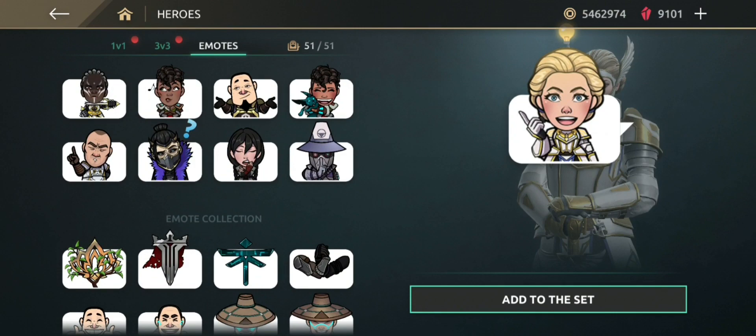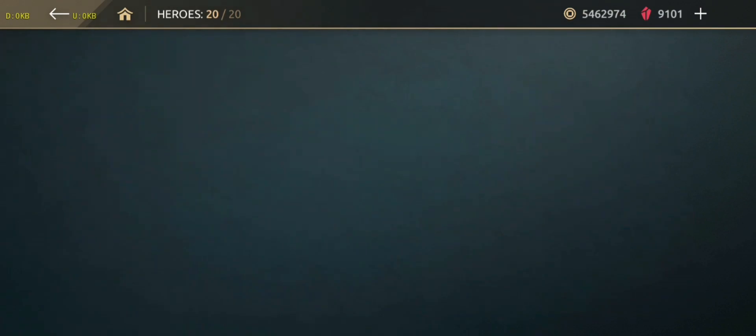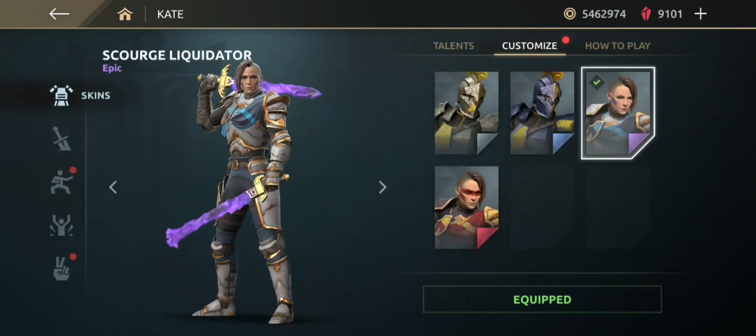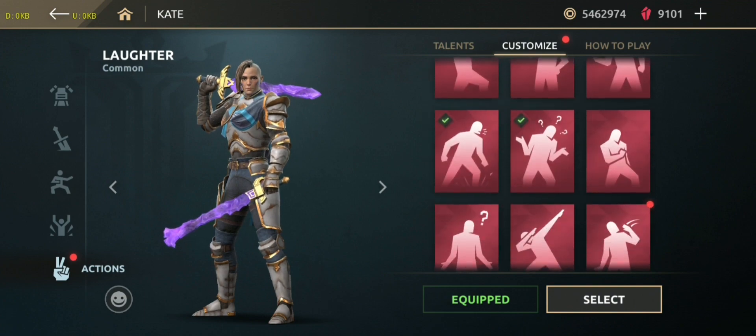I only have two things missing now: Link Samurai Lucky skin and Vika victory pose 'No Longer a Kitten.' I own 98% of things in Shadow Fight Arena.